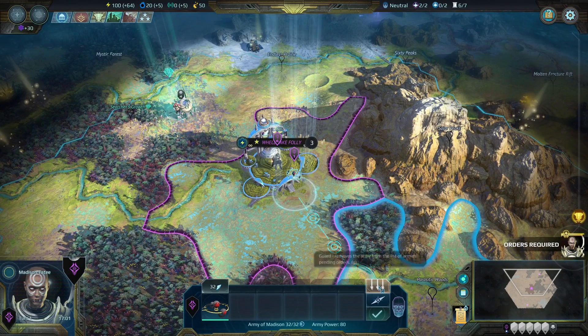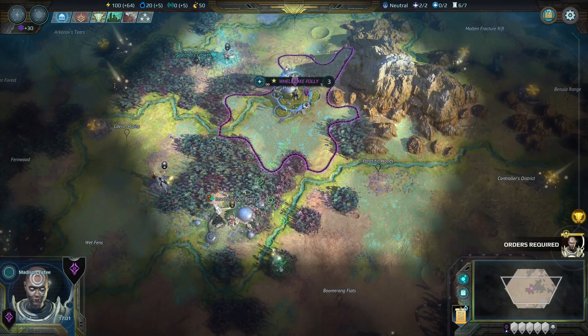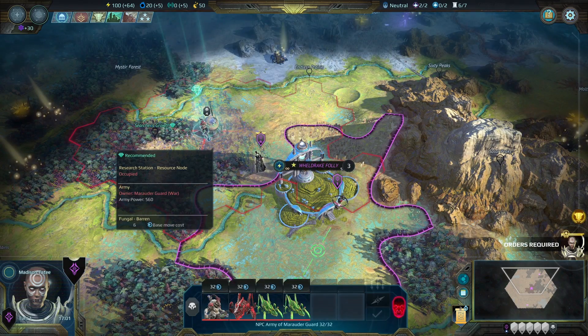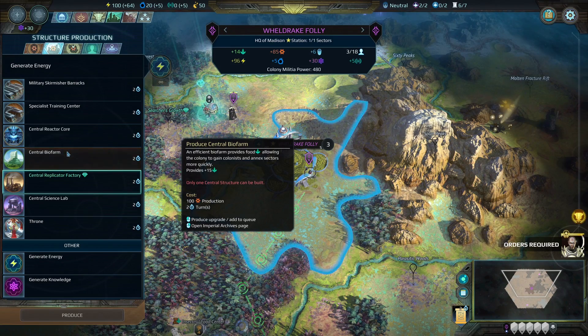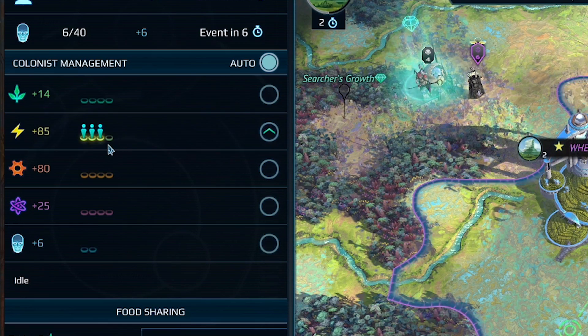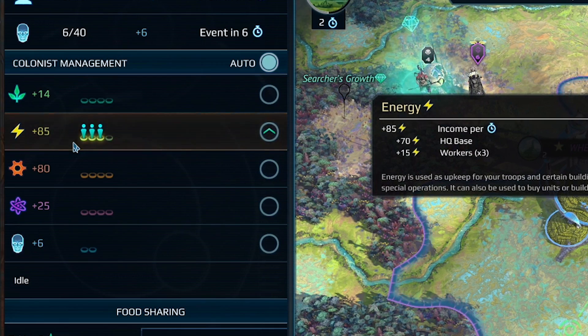First things first, I'll set this scout unit to auto explore because the auto explore in this game is actually really effective at picking up resources. My army I'm going to send over to do battle over this little science station. For my capital city I'll pick up the Central Bio Farm, which allows us to grow much faster and we don't have to work quite as many food slots. I'll also tell my entire population to work on making energy, because energy is what makes your empire run in this game.